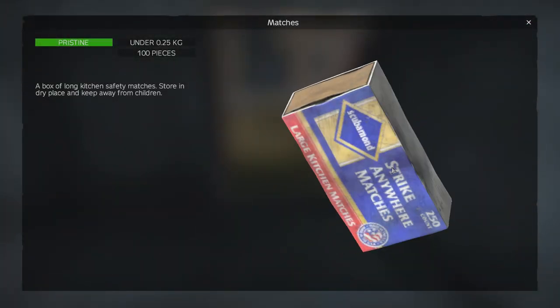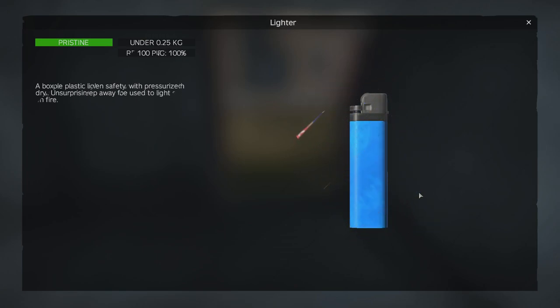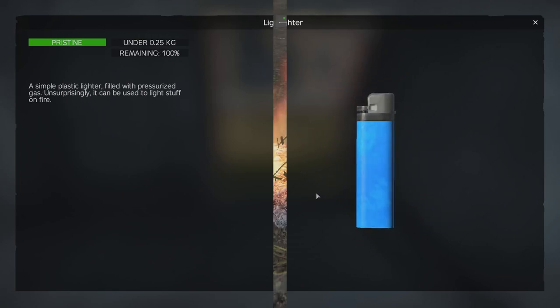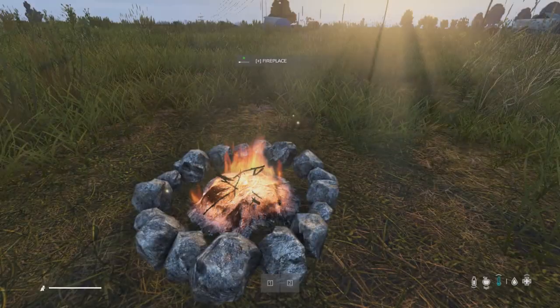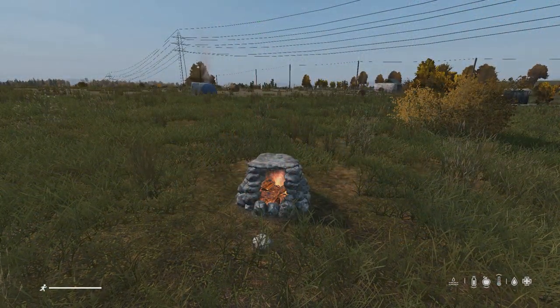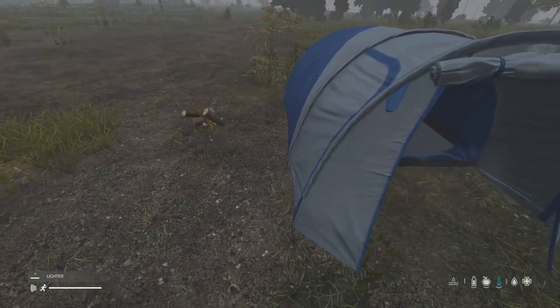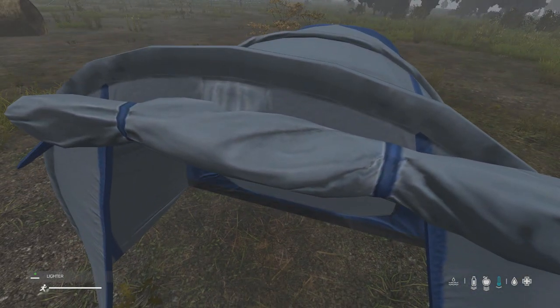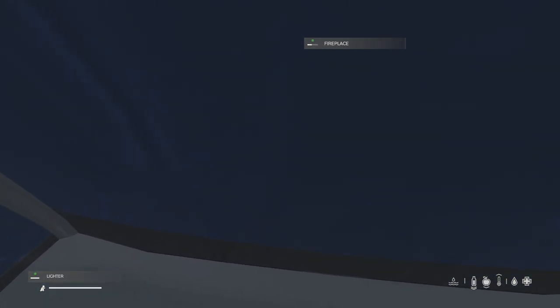What you use to light a fireplace doesn't matter either, but matches are the best as you can light a maximum of 100 fireplaces compared to the lighter with a maximum of 50 when full. The type of fireplace you light is also irrelevant — they all warm you up at the same rate and consume fuel at the same rates too. Every fireplace in DayZ has a 2-meter radius around it that penetrates all surfaces, which means you can get the benefits of a fireplace while remaining dry inside a tent, or even through a wall or door, as long as you're within 2 meters.